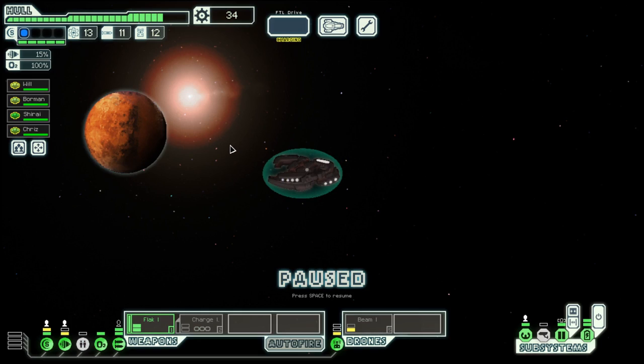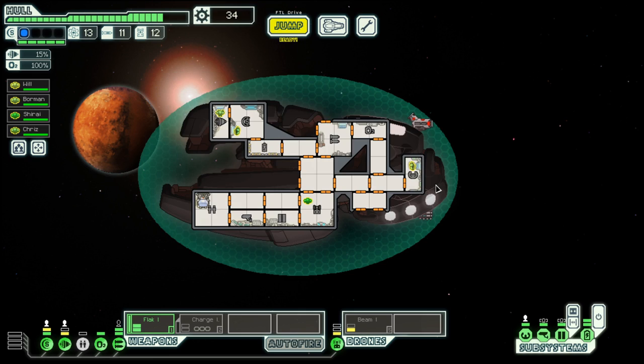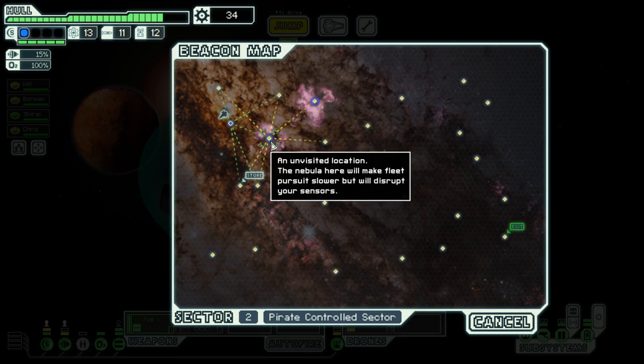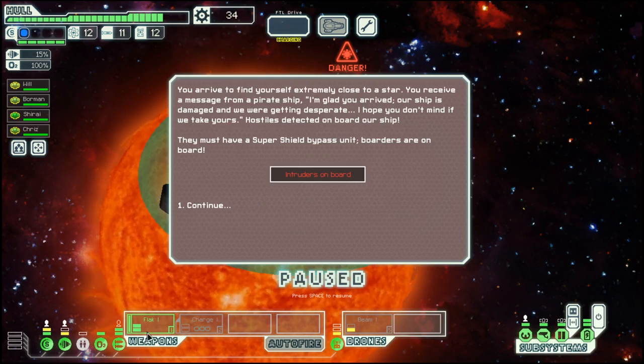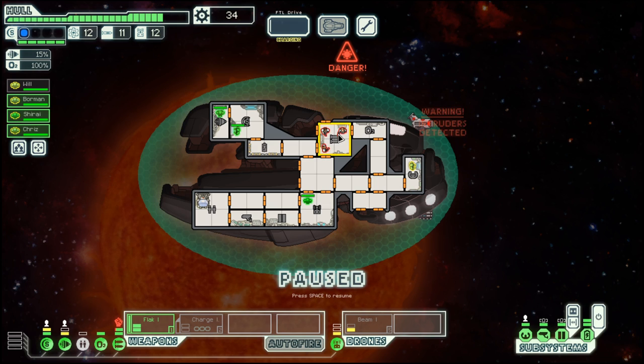Welcome back to season 38 of my FTL series in the Sultan Cruiser Layout C. If you want to know more about what this game is all about, check out the first episode of this series where I go into more detail. Last time we managed to get a Flak 1, which is a good thing.